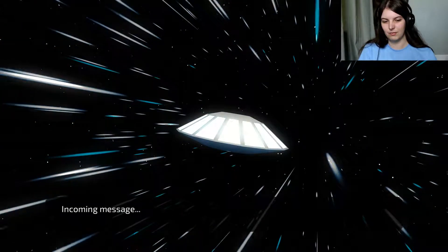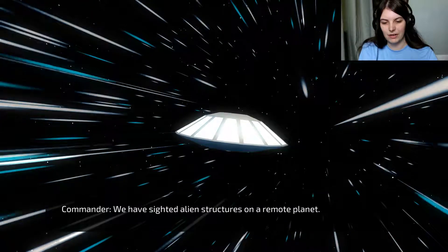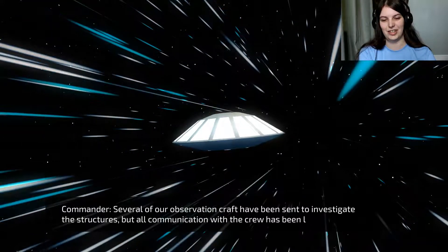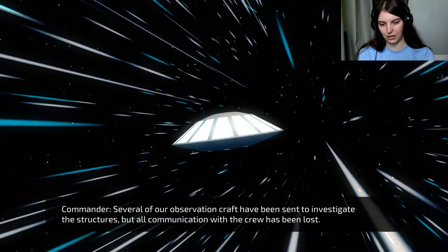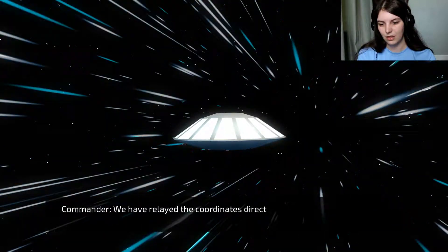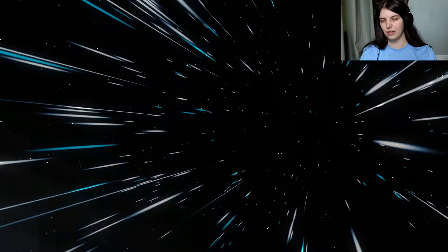We have sighted alien structures on a remote planet — in our own alien-looking flying saucer there, as you can see. Several of our observation crafts have been sent to investigate the structures, but all communications have been lost. We need you to investigate the planet and search for our lost operatives. We have relayed the coordinates to your craft. Good luck. So that's our job — we've got to get down there and find out why they're not answering us.